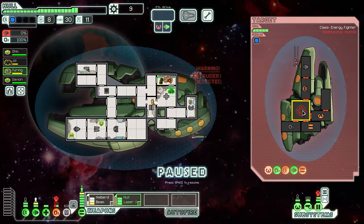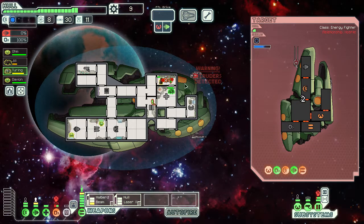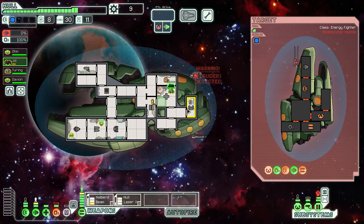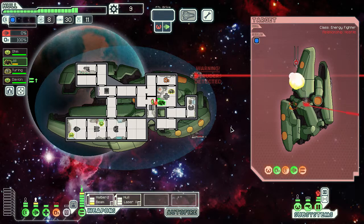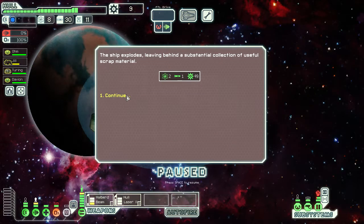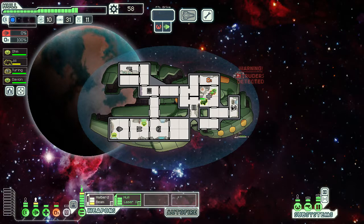I forgot to fire the hull laser — I'm so focused on the Zoltan that boarded me. Fire the halberd beam anywhere and they die. Beams can't be dodged. Ship explodes. We got a lot of stuff. Their boarder is still fighting, but it sucks to be fighting within the enemy medbay, which is what they were doing — it was excellent for us.